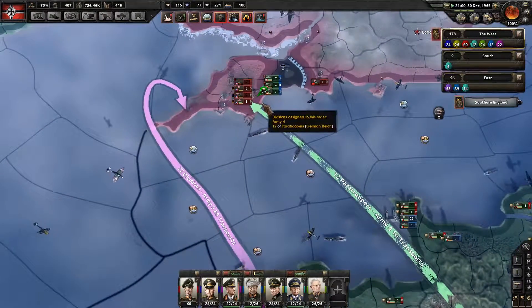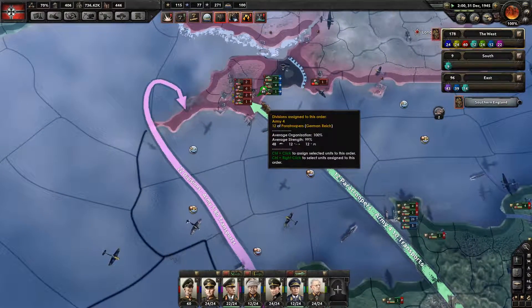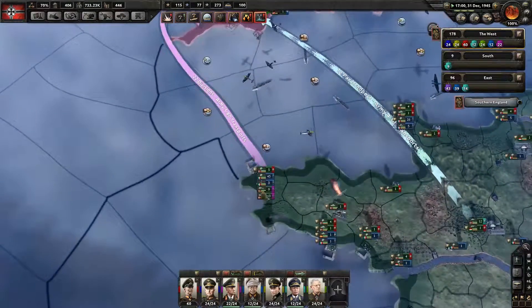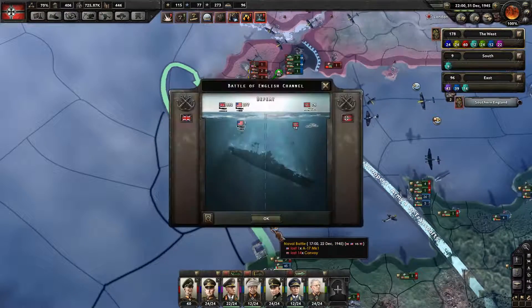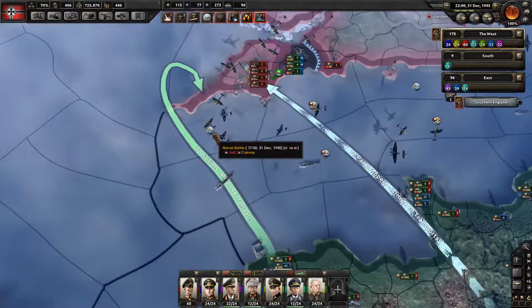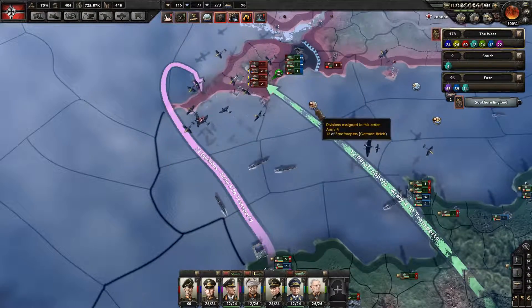This is actually proving very successful though. All I need to do is take a port and we'll get in there. I'll cancel this and send these guys directly in — they'll get bombed along the way, but at least we get the foothold that we need.